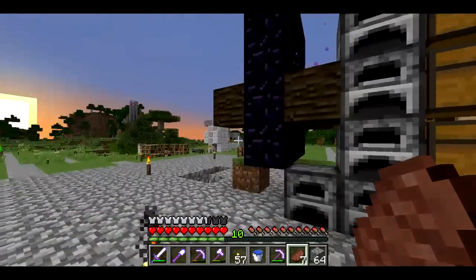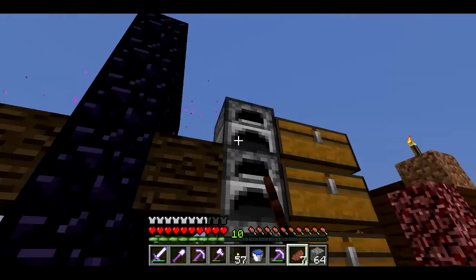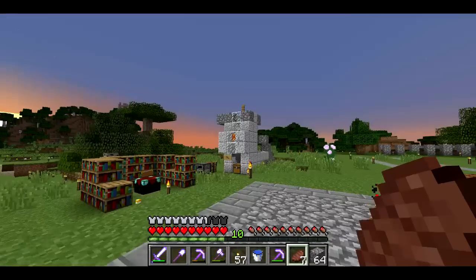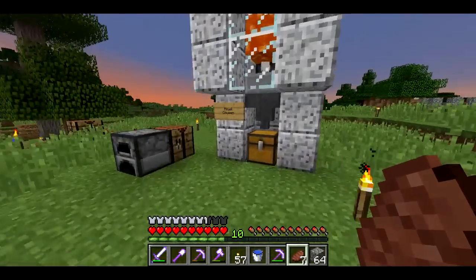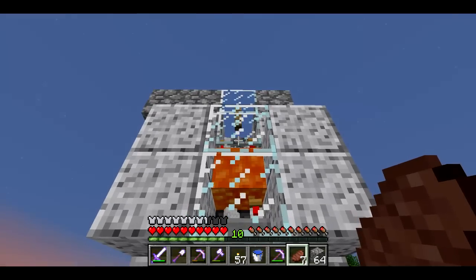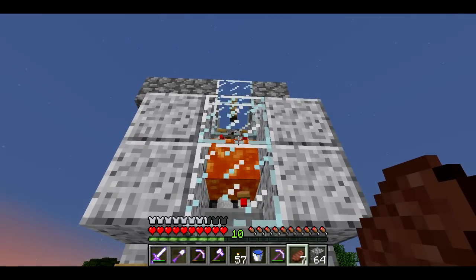Goode's like trapped in his house. We've got furnaces — I think Arcus is smelting up a bunch of smooth stone. This is the royal chicken that Blame the Controller built. You could hear the egg just now get laid, and the dispenser popped the egg out.